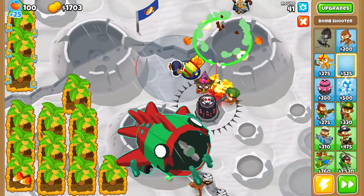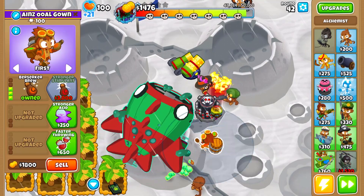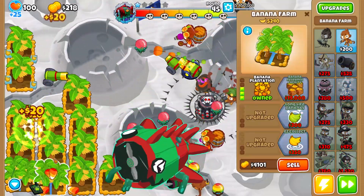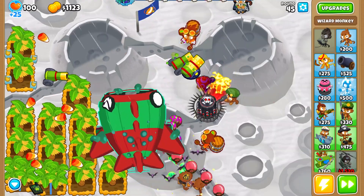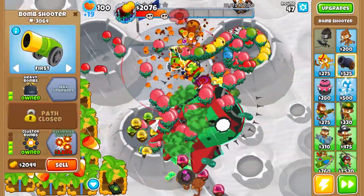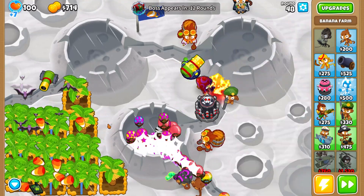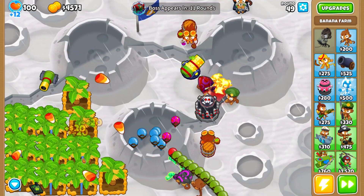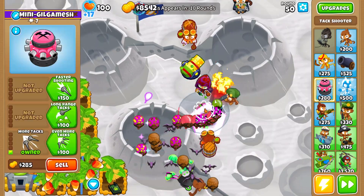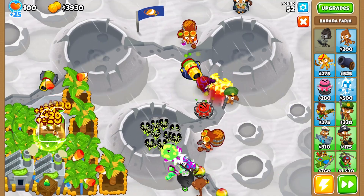Upgrade the tech zone, buy bomb towers at 2-0-4, another 2-0-4, and at the end of the track buy a 2-0-3. Also buy an alchemist for the tech zone and for the bomb shooters in the middle, eventually upgrading the top bomb shooter to 2-0-4. You have some time before the Blunarius reaches the tech zone, so you can upgrade a few farms — I had 6 at 3-0-0 before I got the second bomb shooter. Sell the second bomb shooter and reinvest into farms. The money will be tight, so don't overspend on defenses and always get as much money into farms as you can.